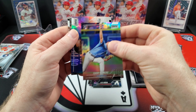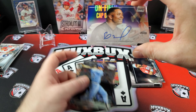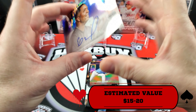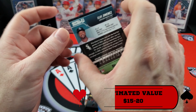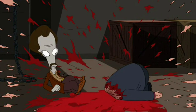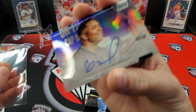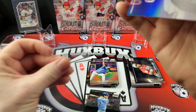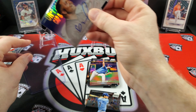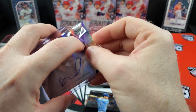Rookie card of Romero — oh, we got an auto! An auto of Eloy Jimenez. Awesome! I didn't expect that, it came out of nowhere. Anytime you can pull an auto out of retail, I'd call that a win — a major win.